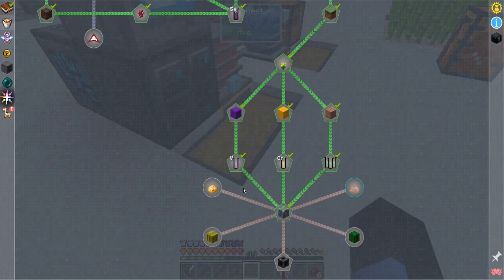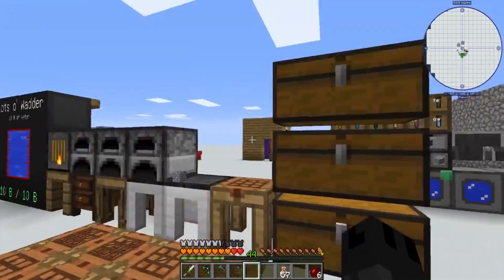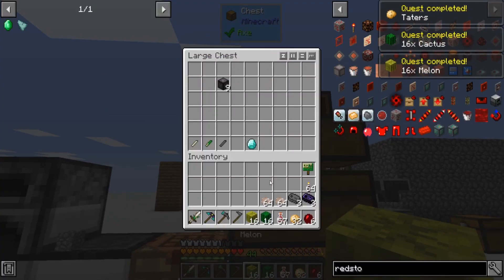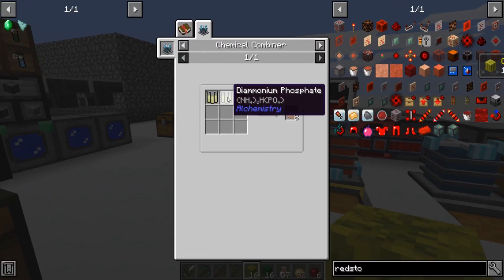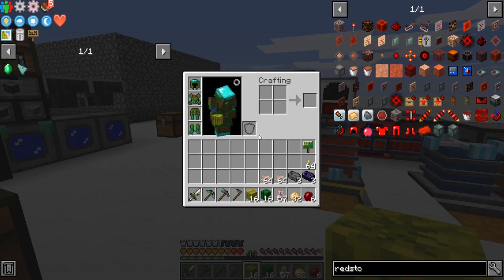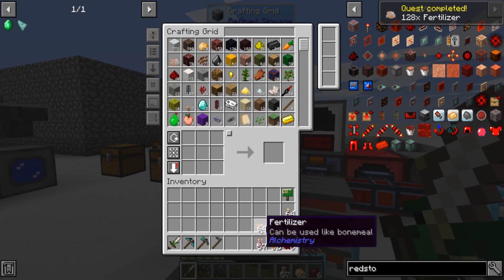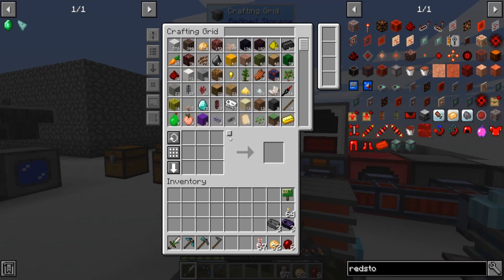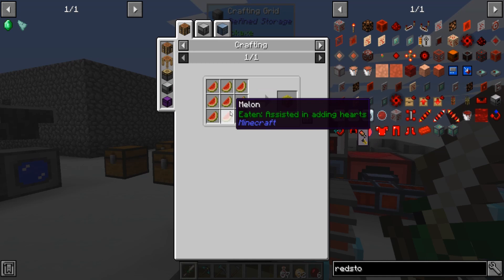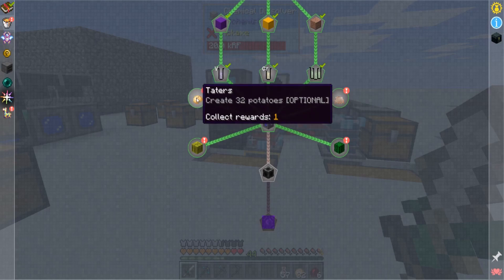It's a lot of crafting and breaking stuff down for this. And then you have all these optional quests, which is where I was getting ahead of myself before — so I just went ahead and farmed them out, fertilizer being the pain. That's what I needed the nitrogen for. And melons — you can either get your silk touch with a sponge or you can craft them three by three.